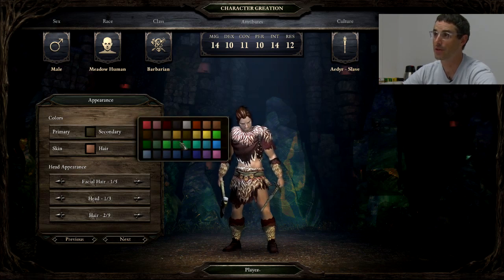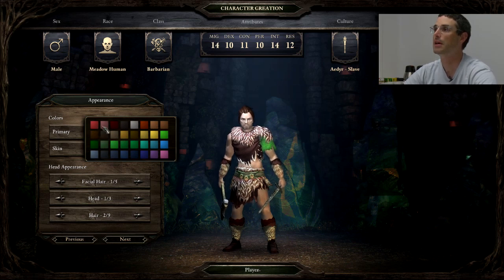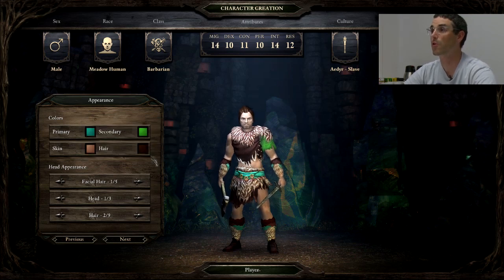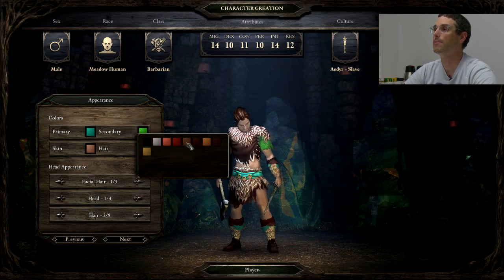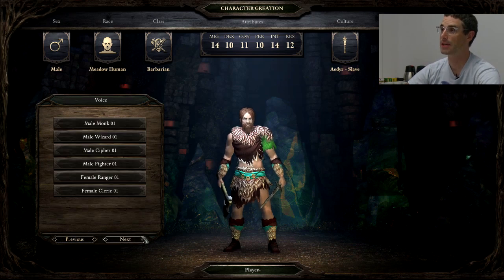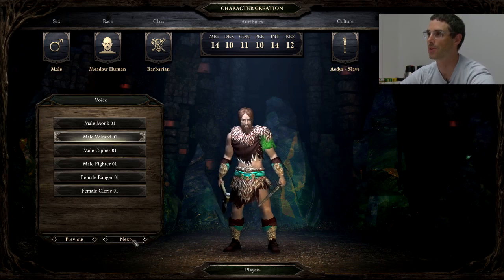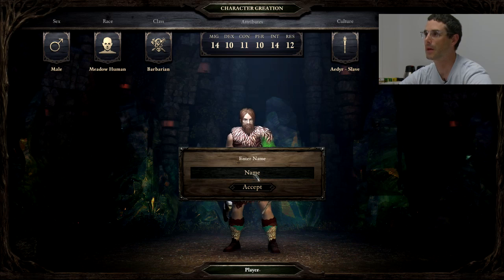When your character gets tiny on screen, it can be hard to tell them apart, so you can set your primary and secondary cloth colors — this stays with you when you switch gear. You can also customize hair and skin colors, facial hair, head style, and hair. This all goes to customizing the look and feel of your character. And then there's your voice set, which gives audio feedback when you issue commands. And of course, your name.